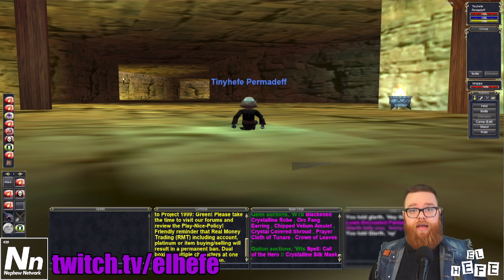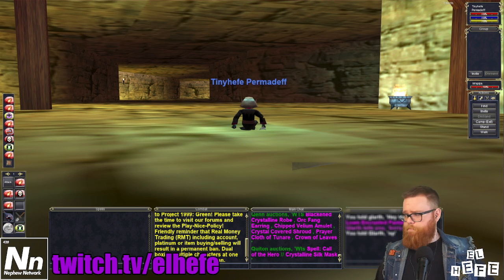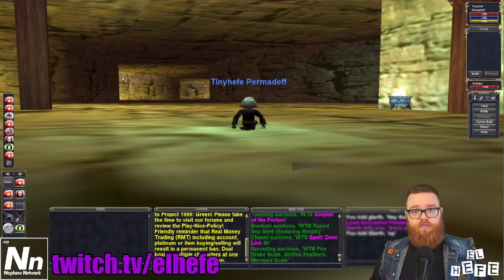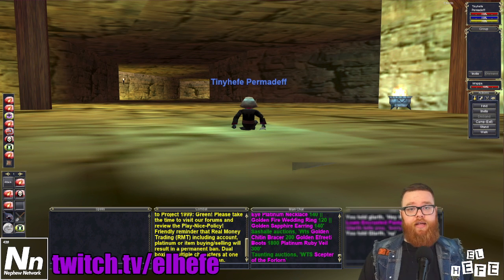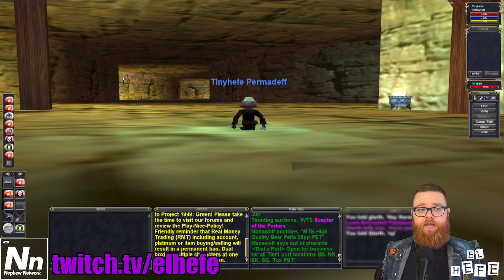There is an easy way of circumventing this keying process without the hassle of running through all the Velious zones. Unlike group portal spells, wizard translocation spells do not require the previously discussed key. Meaning a player new to Velious could receive a translocation to Cobalt Scar, pick up the key from that zone, and immediately have access to teleportation to all the other zones in Velious.